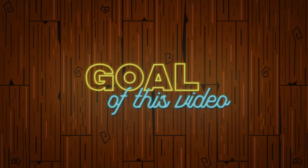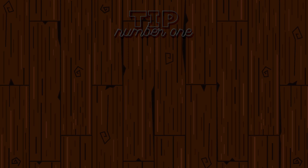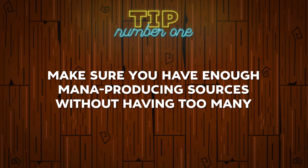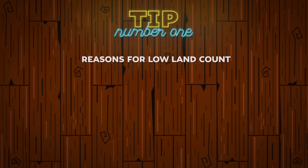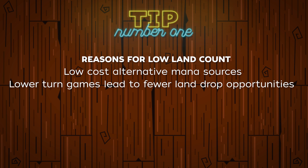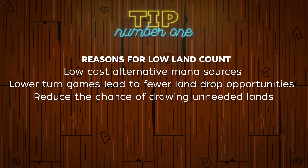Let's get into our five tips for building an efficient and effective mana base for higher powered or CEDH decks. The first tip seems a little obvious but it does get more complicated: make sure you have enough mana-producing sources — these can be lands, mana dorks, or artifacts. If you are coming from a more casual scene, you may be wondering why competitive decks only run 29 or 30 lands. First, they usually run a lot of cheap artifact and mana dork ramp that helps supplement the lands. Second, the games don't generally last super long, so land-specific ramp is not always as reliable.